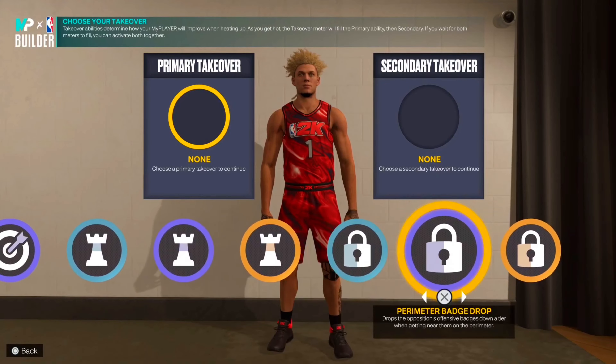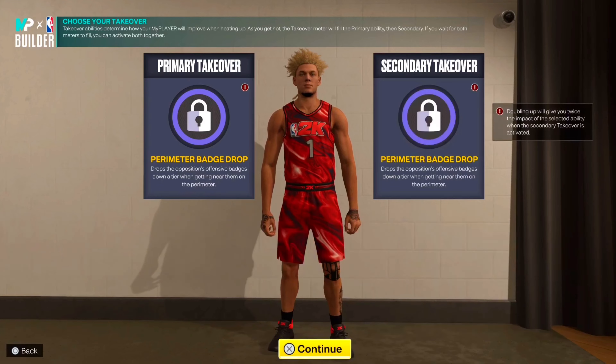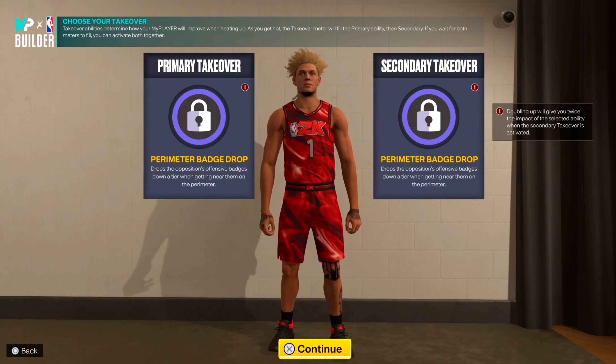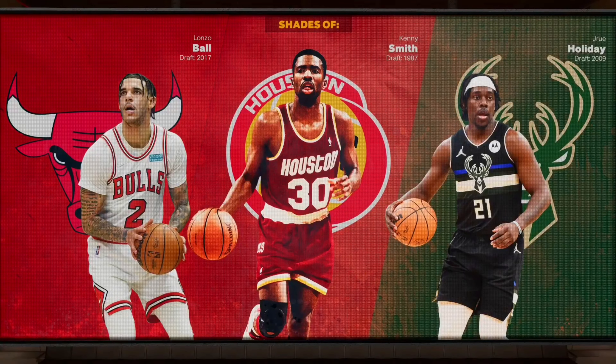As y'all can see in the clips at the beginning of the video, I run double perimeter badge drop. Why? Because if they have Hall of Fame unpluckable and you get a couple steals and deflections, you've already got accelerator going in three or four plays. Now your double perimeter badge drop kicks in — their Hall of Fame unpluckable drops to silver. Combined with the 99 steal and Hall of Fame glove, you're getting steals all day. That's why I'm not worried about gold or Hall of Fame clamps. Player comparisons: Shaysa, Alonzo Ball, Kenny Smith, Drew Holiday — it's a 3-and-D point.